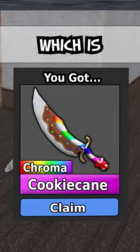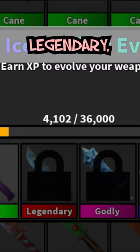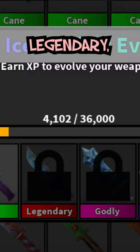To get the Ice Crusher godly and ancient, you need to buy the Ice Crusher Evo. You'll start off with only a rare, but the more XP you get with the Ice Crusher, it'll evolve into a legendary, godly, and eventually ancient.